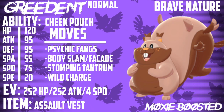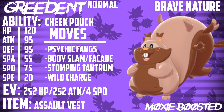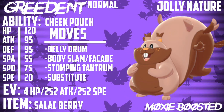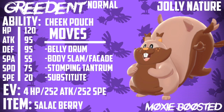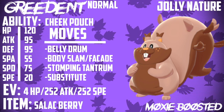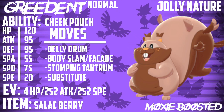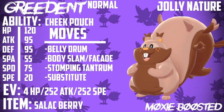This is the Assault Vest set, and now for what I call the Cheese set — and looking at this guy, it looks like he likes cheese a bit. He's a chunky boy. This is my Salac Berry Belly Drum set. We're running Jolly, max Speed, 4 HP for an even HP stat, 252 Attack, and 252 Speed. I know we only have 20 base Speed, but if we go Substitute turn 1 and Belly Drum turn 2, we get plus 1 Speed plus the Cheek Pouch recovery. Then we hit things with Body Slam, Facade, and Stomping Tantrum. If you're running this next to a Tailwind support Pokemon like Corviknight or Pelipper, you can start wreaking havoc with probably the fastest, chunkiest Peter Griffin-looking squirrel your opponent has ever seen.